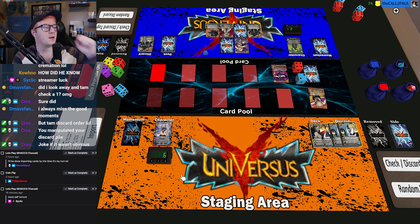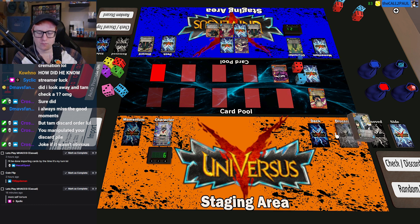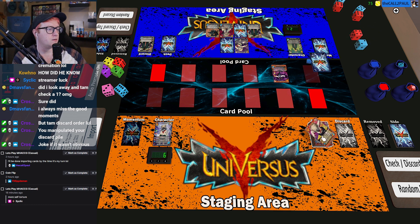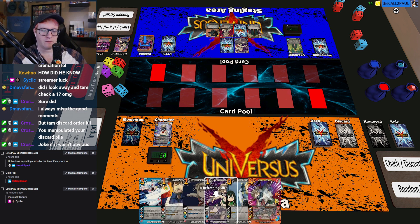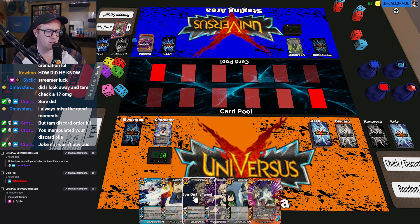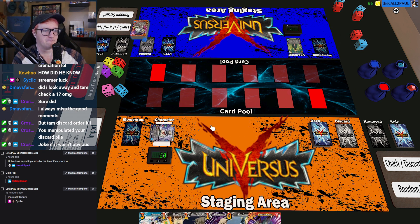Dignify it on a five. Got me there — GG man. What happened? Turn one — I checked a one on a three. Oh my God. My hand said that was the correct play to do, so I just did it. That's insane.